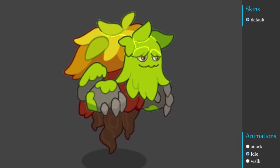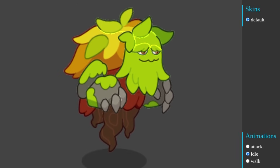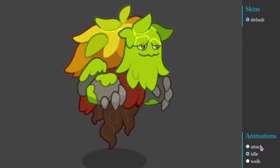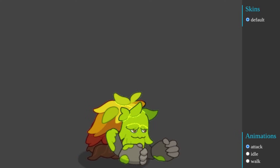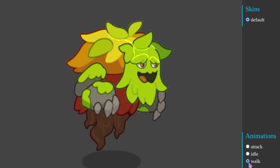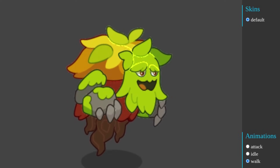Now here is the variant for Flurius. So this is its idle animation. And then we have its attack animation where it's just hitting the ground. And then here is the walking animation for it.